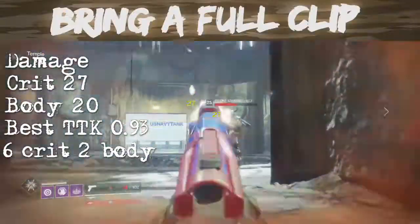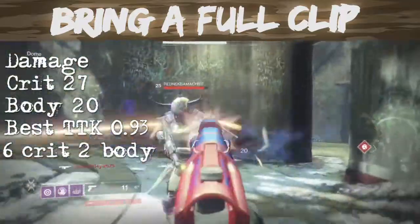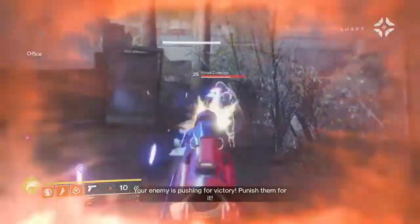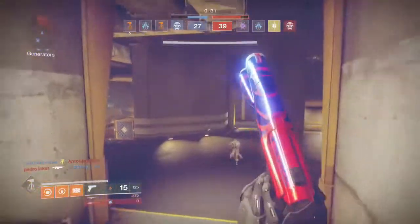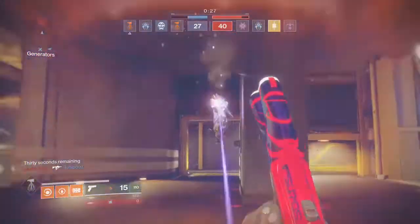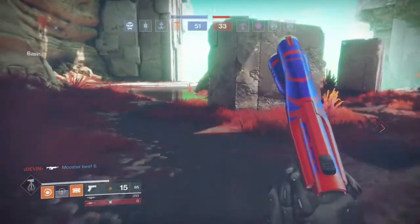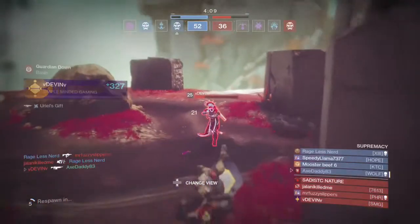Make sure you get a full clip when you engage. The crit damage on this is 27, body damage is 20. Your best TTK — time to kill — is going to be 0.93 seconds; that's with 6 crit and 2 body shots. Clip only holds 15, and you've got to have 8 bullets to kill somebody — you're not going to multi-kill with this unless they're already damaged. Even with that full clip, you've got to make your shots count. Right here my scrub aim gets me killed — I should have beat that guy.